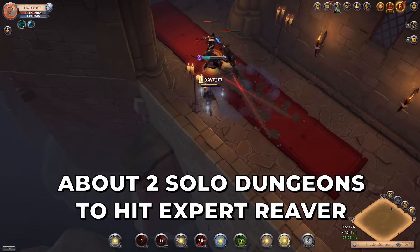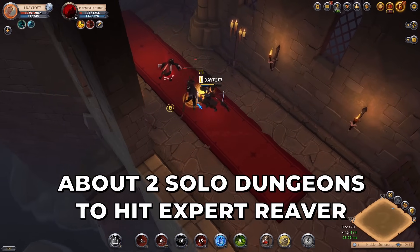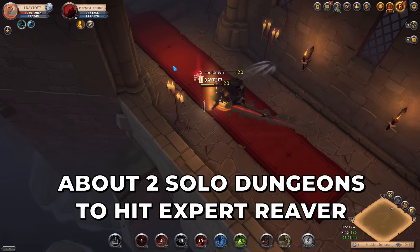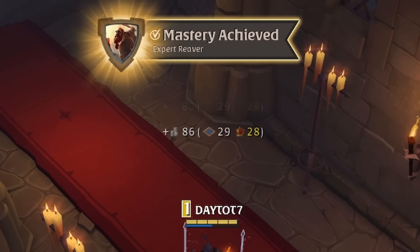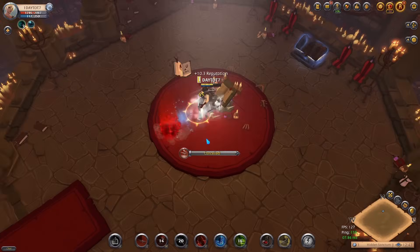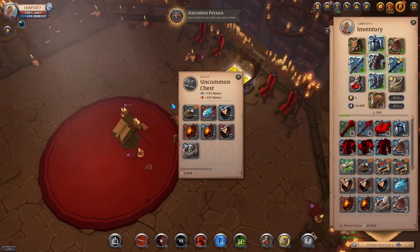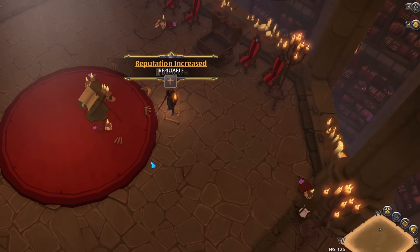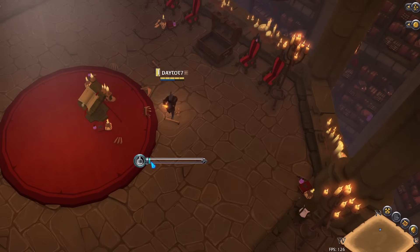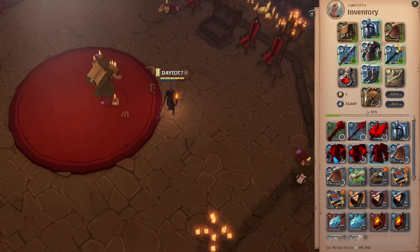It should take you about two solo dungeons before you hit Expert Reaver. Reaver levels are very important as they allow you to do higher tier content. As you hit Expert Reaver you can now start doing tier 5 content, so finish the dungeon and grab your loot before heading back to town. At this point I have about 50k in silver and 50k in items to sell. If you have less than 50k silver you may want to do an additional dungeon or hunt some mobs in the open world.